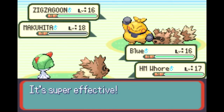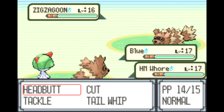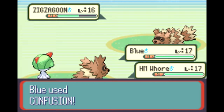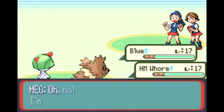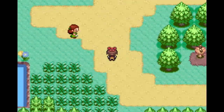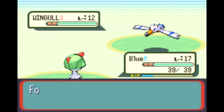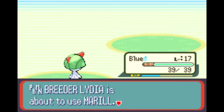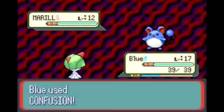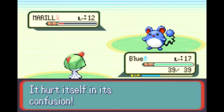Terran soldiers are the regular units with guns. You can upgrade the guns, armor, health, and range. Then there are fire bats — soldiers with flamethrowers on their wrists that burst everything in flames. There's also the medic, who just sits back and heals everyone.